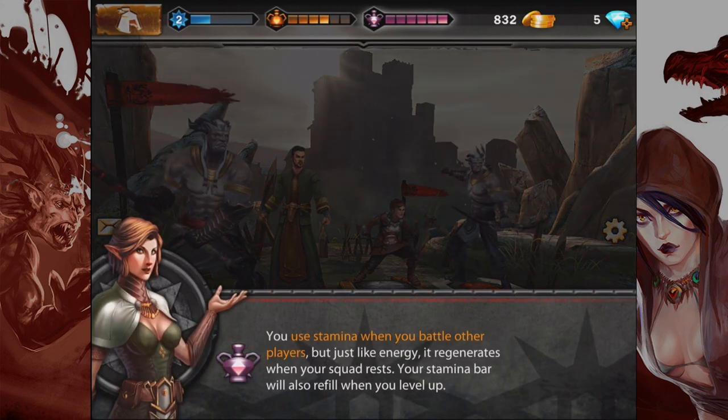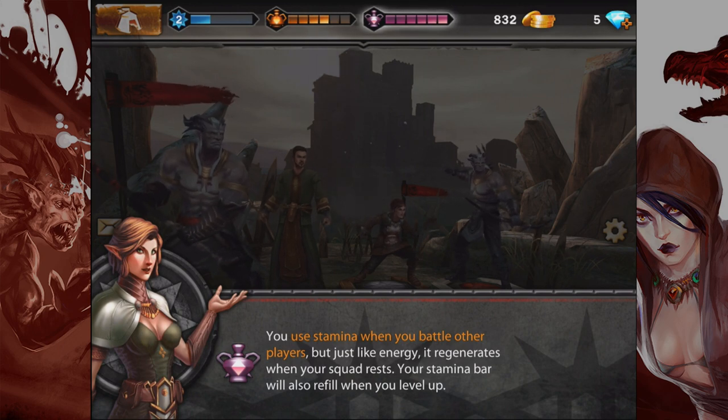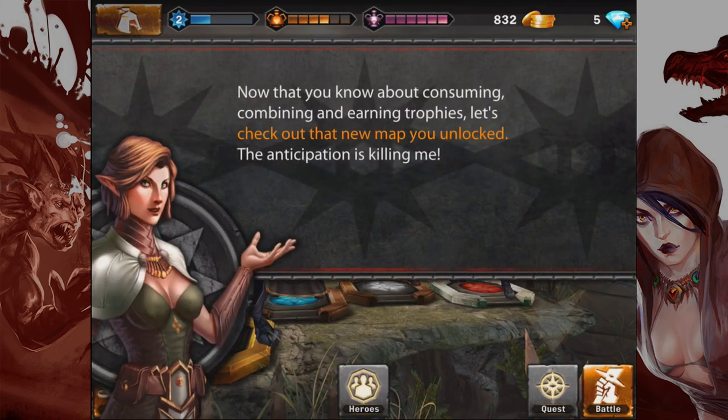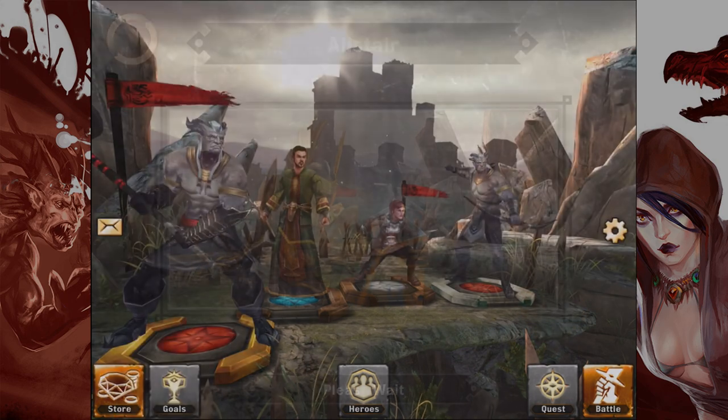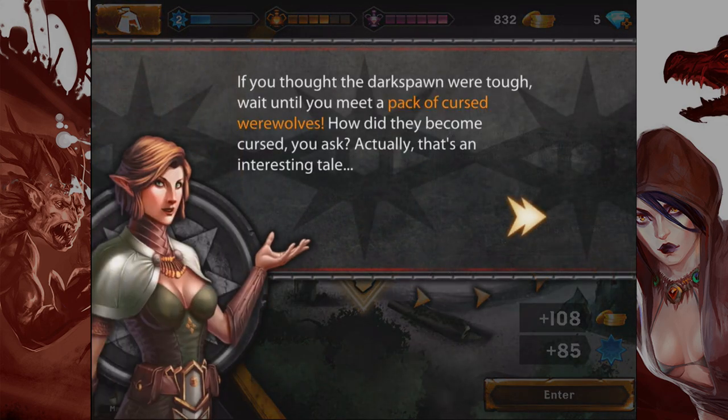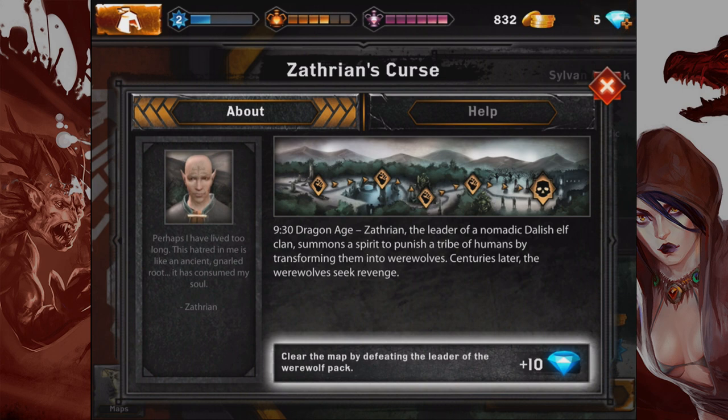You use stamina when you battle other players, but just like energy, it regenerates when your squad rests and refills when you level up. Now that you know about consuming, combining, and earning trophies, let's check out the new map you've unlocked. This has been Heroes of Dragon Age — I'm going to play it again, try creating a squad of my own, get some packs, see if I can unlock any rare heroes, and I'll come back next episode when we get deeper into the game.